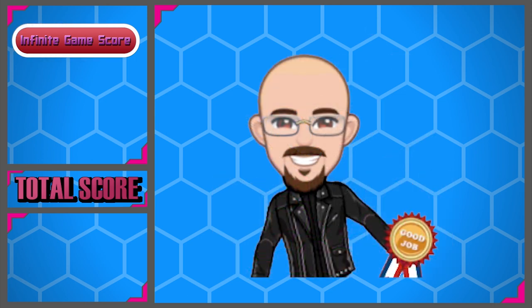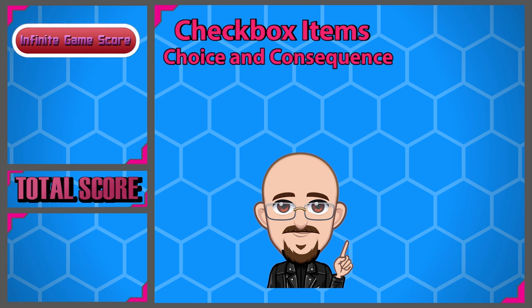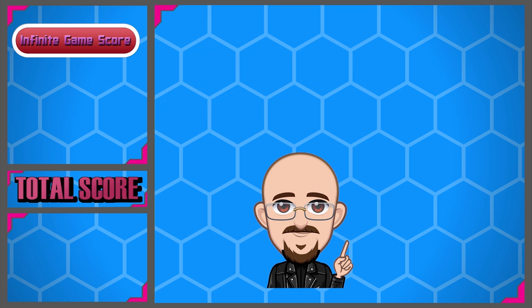My Infinite Game Score system is based on the theory that a lot of moving pieces go into a game to make it great. I've broken these pieces down into categories, and those categories have two types. First are the checkbox items: choice and consequence — are there choices that have an impact on the game? Unlockables and rewards worth getting. Game release — physical only, digital only, or both. These items gain or lose points based on the number of occurrences, plus or minus one. Second are the merit items, which range from negative two to positive two based on the following criteria.